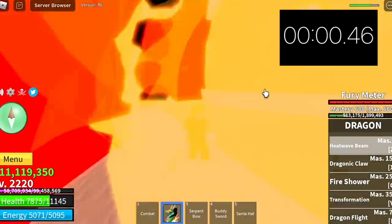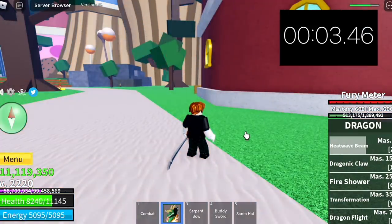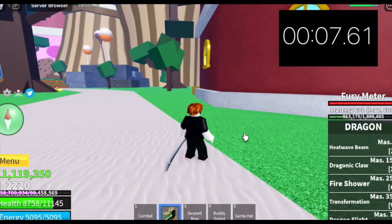Let's try the Heat Wave Beam. I am timing it. The cooldown for this skill is 7 seconds — okay, 7.5 seconds.